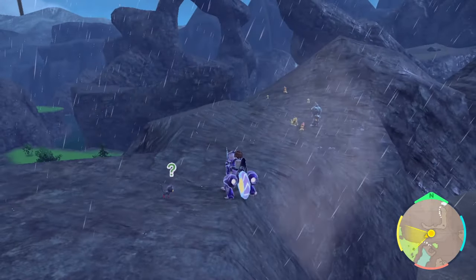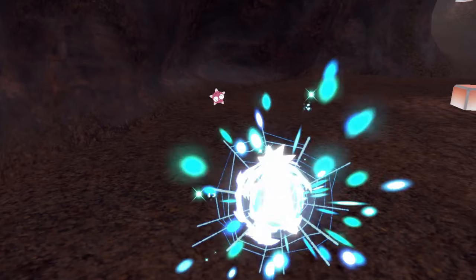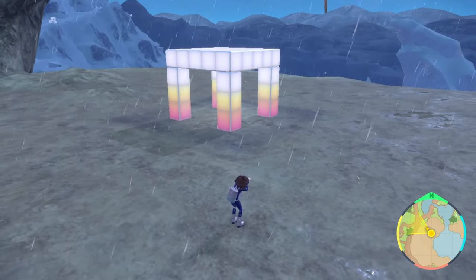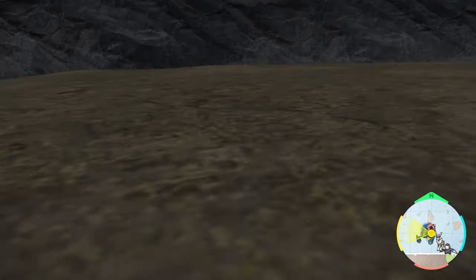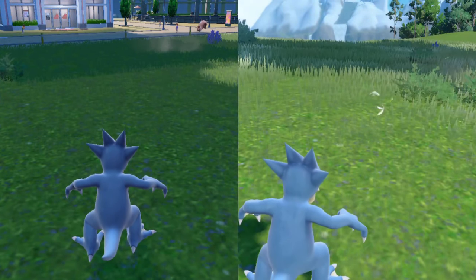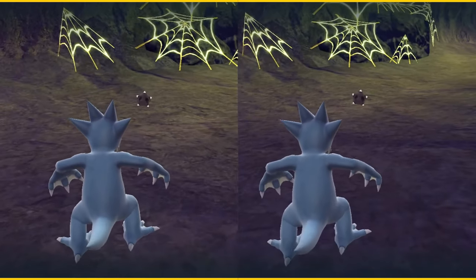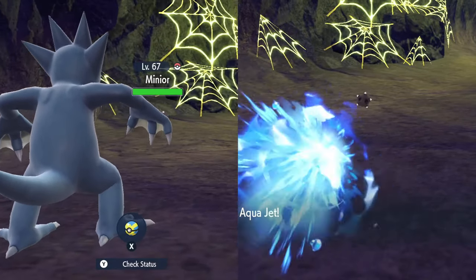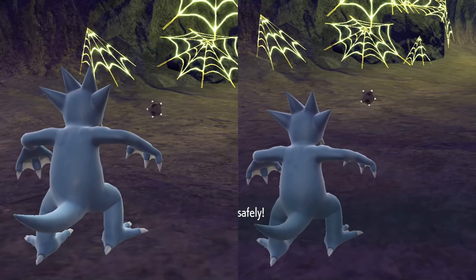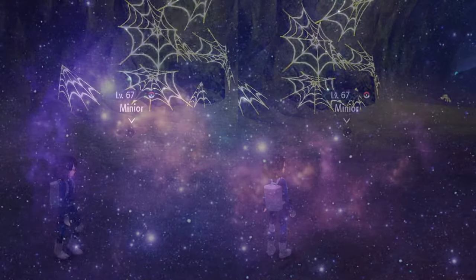They can just poof out of existence. If you're fighting a Minior that has dropped its shield and decide to leave that battle for whatever reason, the Minior just vanishes — disappears. There's not even an animation for it like there is for Ditto and Zorua; it's just straight up gone. Note this won't happen if the Minior is still in its meteor form, whether you've damaged it or not. So no worries if you run into a shiny and need to back out of battle to save.